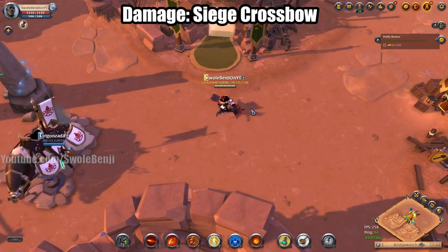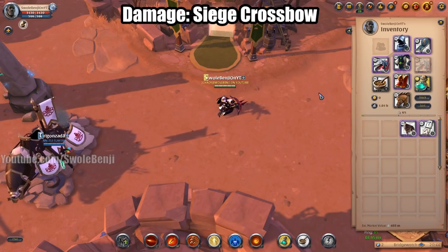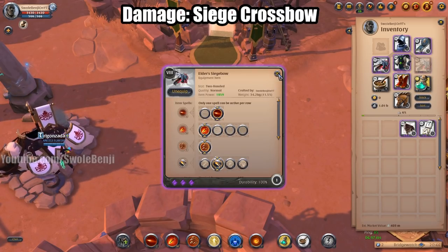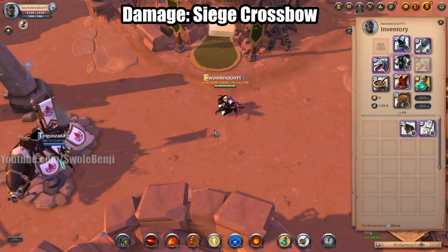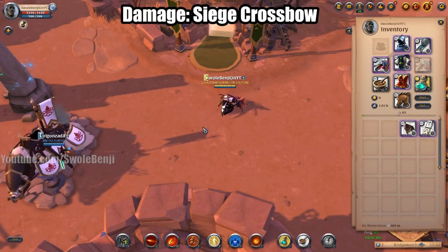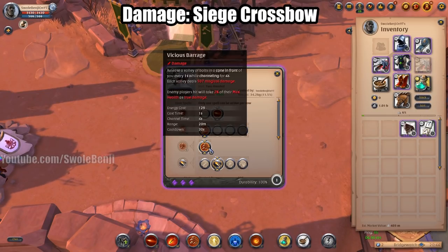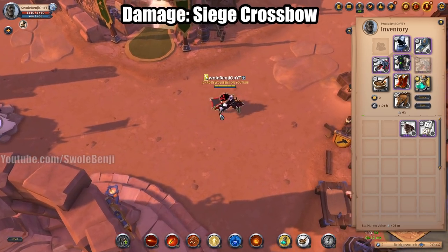The Siege Crossbow is actually really tricky to use — there's a huge divide between good and bad Siege Crossbow users. Good users run with the tanks and begin firing before the tanks even land. Bad ones come in afterwards and try to clean up and don't get all their shots off. But when you start hitting people with this volley it's going to melt their health bar.